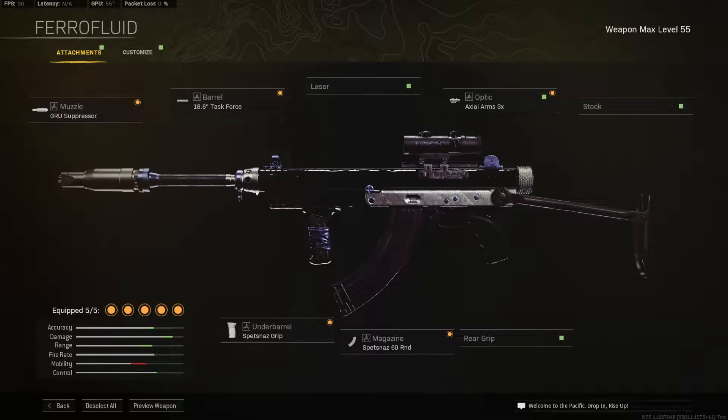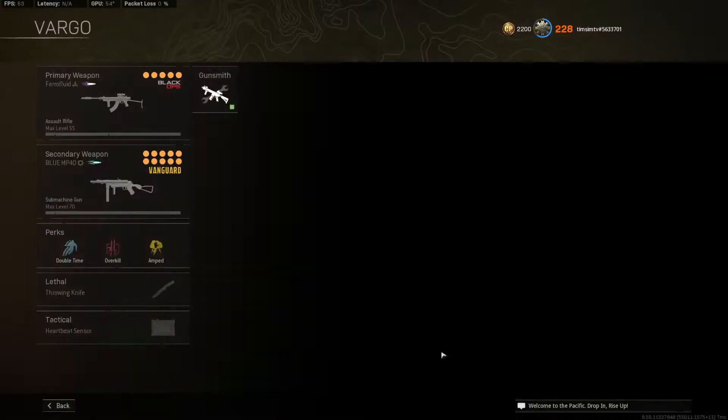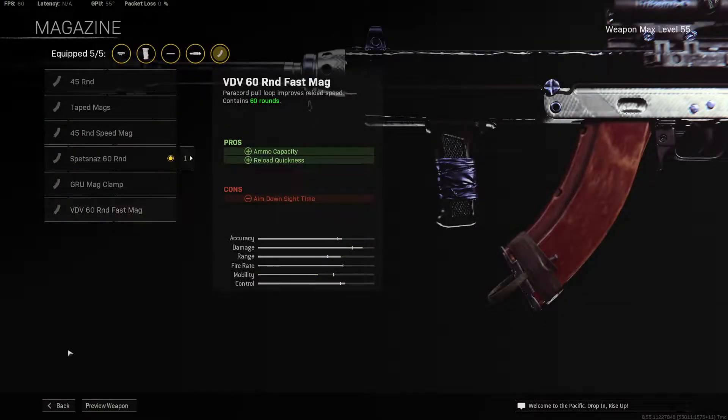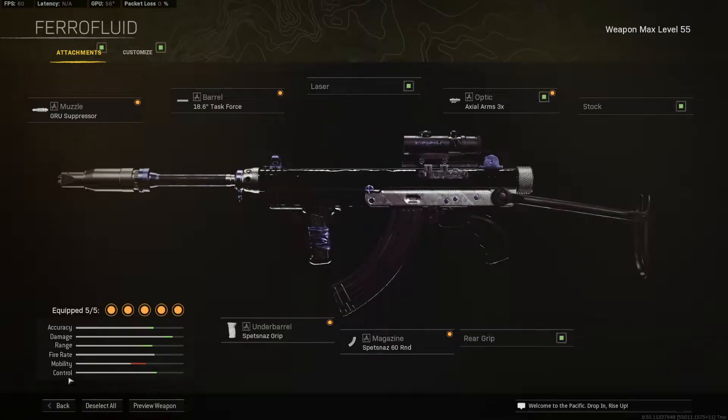This blueprint right here basically gives you the meta setup as well: Grüespresser, Task Force, 3x Spetsnaz, and the 60 round mag. Definitely tinker around with the magazine as well — the magazine feels a little weird with the reload. You could go with the fast mag if you wanted to, but I think the 60 round normal mag is fine.